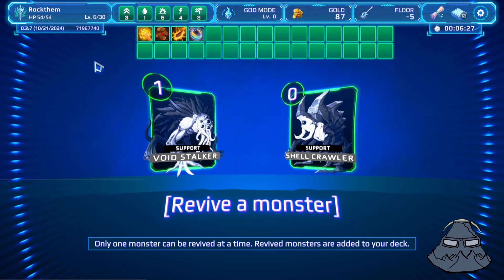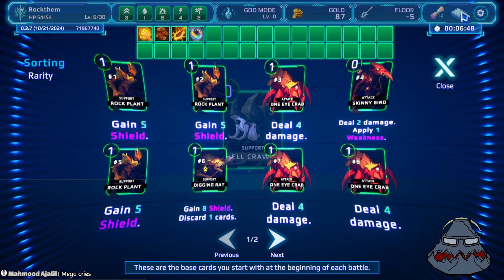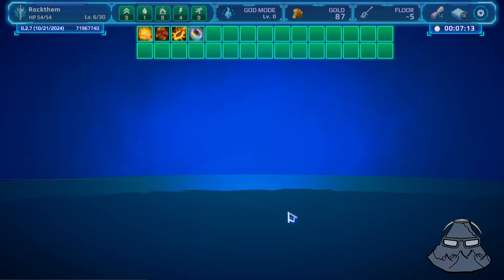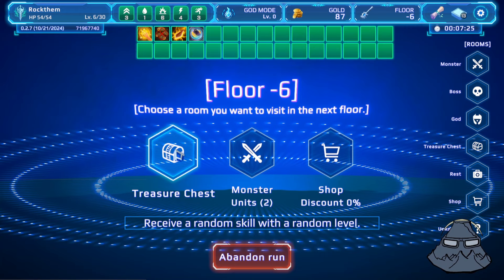We can get Voidstalker — gain two mana next turn, kind of overkill — or Shellcrawler, gain four shield for free. We can always play this guy. We don't have anybody showing up, so we'll call him Rock Shield. Wait, we already have a Rock Plant, so I don't think Rock Shield is okay. We'll just call him Rocks. We get one point this time and could go Strength or more Agility. Each Agility point is 5% chance to crit, so it's pretty high.